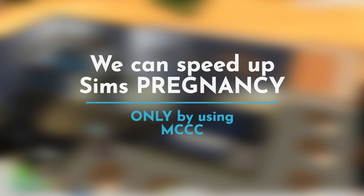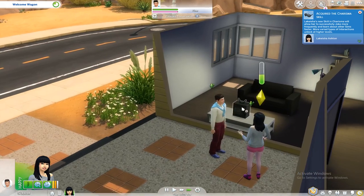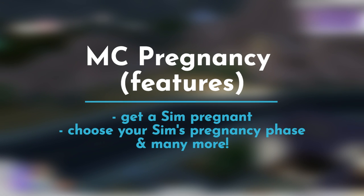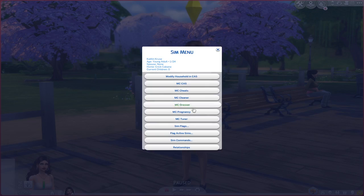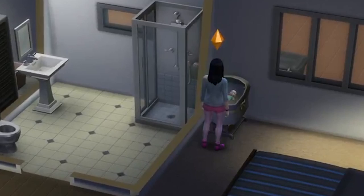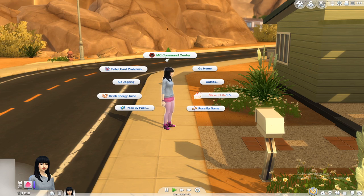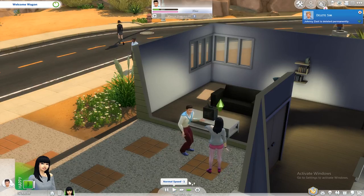Thanks to this mod — the MCC mod — you can very easily get pregnant with any Sim. You can cheat a specific relationship and grow it much faster using UI Cheats, then try for a baby, have a natural pregnancy, and then alter your pregnancy phase using MCC. So this is pretty much how you can speed up pregnancy in The Sims 4 using MCC — just click a button and boom, you're pregnant. Hopefully you liked this video. Subscribe, like, comment, hit the notification bell — thank you so much, and I'll see you next time. Have an awesome day, bye!